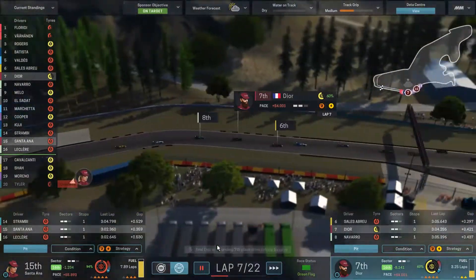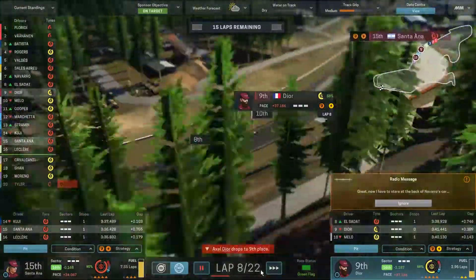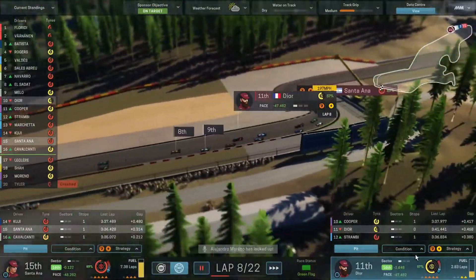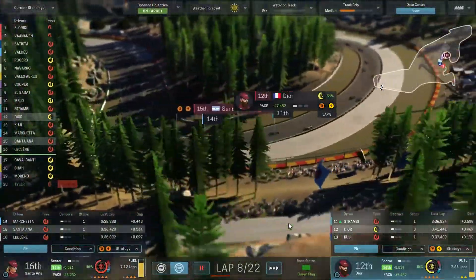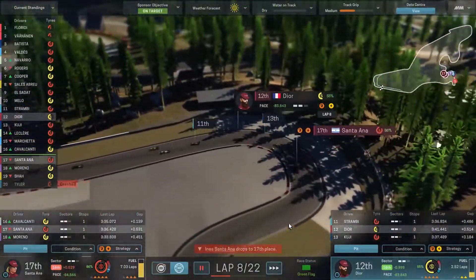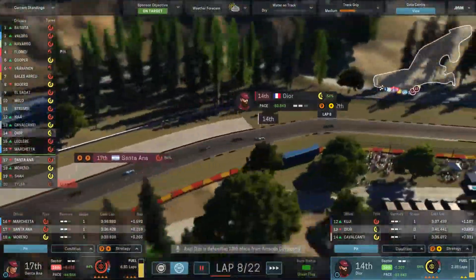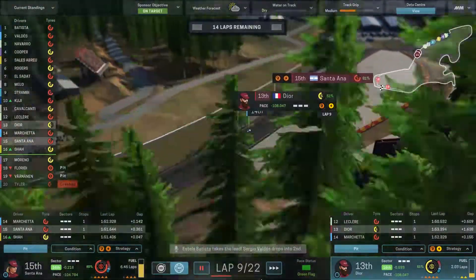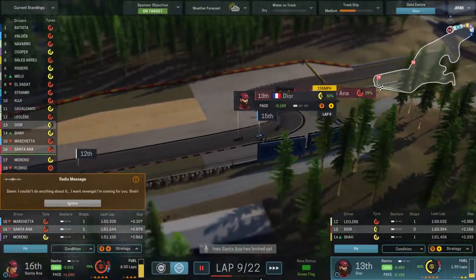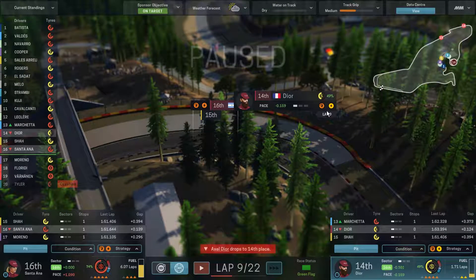Hopefully we can gain some ground here — I expect Dior to just lose ground, but he should still be on the strategy to let teammate through. The question is can Santana hold out with a more aggressive stance — so far no is the answer. Dior's holding out okay-ish. She did manage to get it back up into fifteenth, so that's good to see. We're going to have to start thinking about having Dior pit. I think we're going to queue it now.